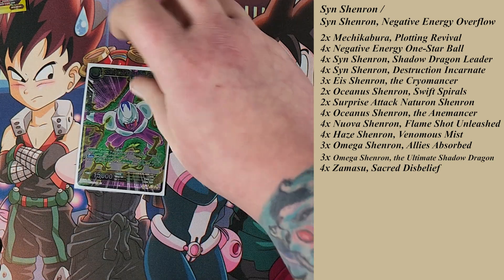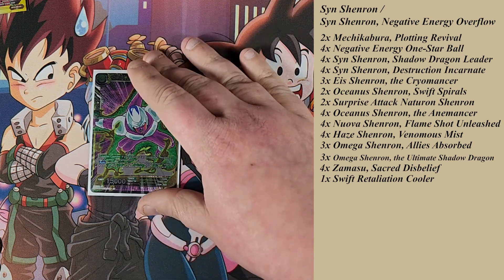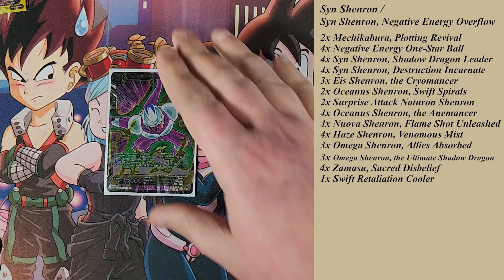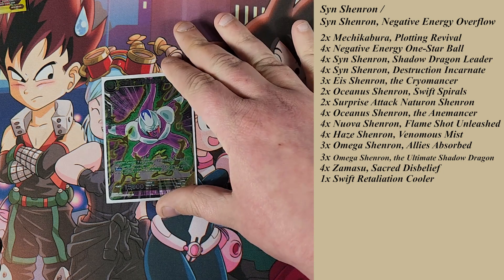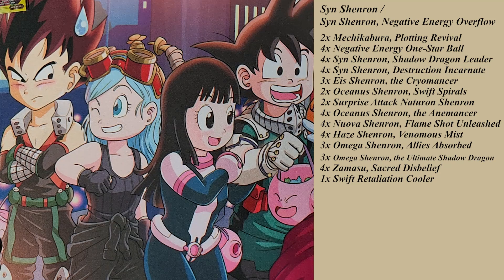For one-drop battle cards, I run Cooler. Cooler gets milled a lot of the time, but when you're ready to end the game — swinging with your dragons, waiting for your opponent to commit to their Hatch-Yak or Topo and tap themselves out — you can hit Cooler's effect and keep swinging through to win. I think Cooler is absolutely necessary in this deck. Moving forward I think I'm going to start testing two of them just to make sure you see them.